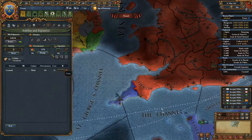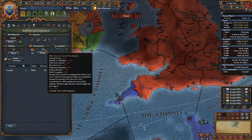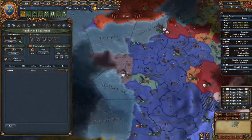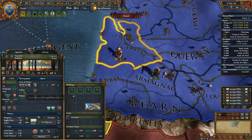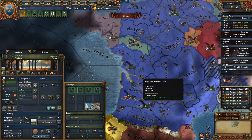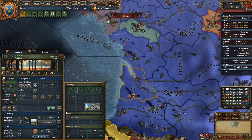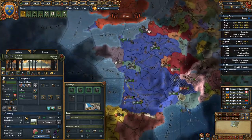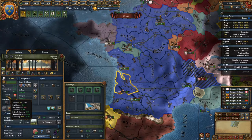Also remember — since we have a little bit of overextension, there's the malus for overextension. I recommend you really be careful. Also, if you have a core on a province and the culture is the same as yours — or in general a culture that is related to you in some way — you have the core, so you won't need to make one, and also when you conquer, you probably won't have unrest. That's another thing to note.